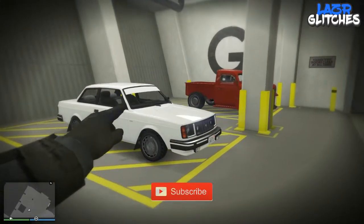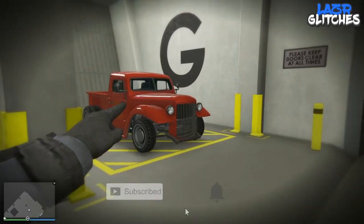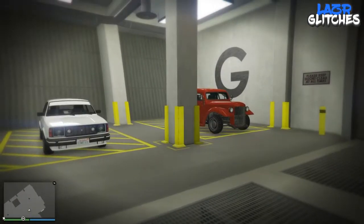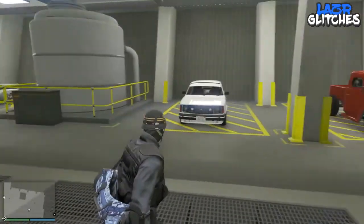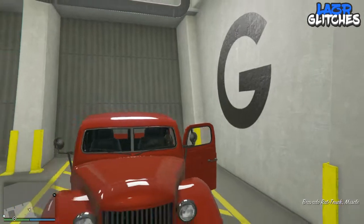First of all, you're going to need to spawn at your bunker — I prefer to do this in any session. Spawn at your bunker, come down to the arena. You're going to need the rat truck, which you can buy on the internet; go to the arena part and buy it. You're also going to need a fully upgraded Benny's car and a car that you want to put the modifications onto.